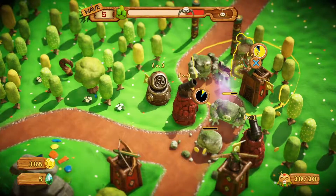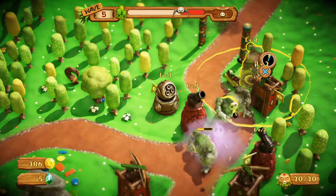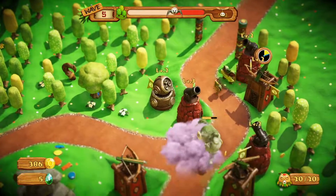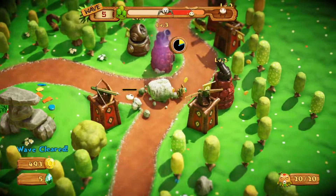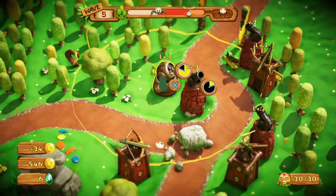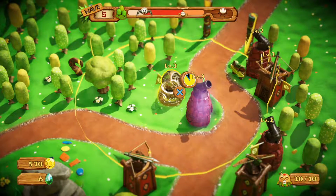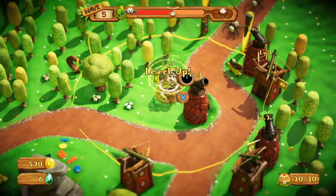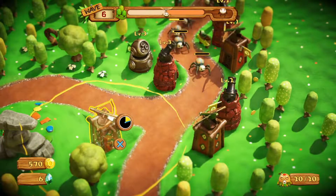Get this to level two because that will help out a bit with everything. The arrow towers are really good for killing spiders, but the cannons are the best when it comes to spiders and those big rock guys. Let's get this up to level three. Make sure your anti-air is up to level three by the time wave seven comes.